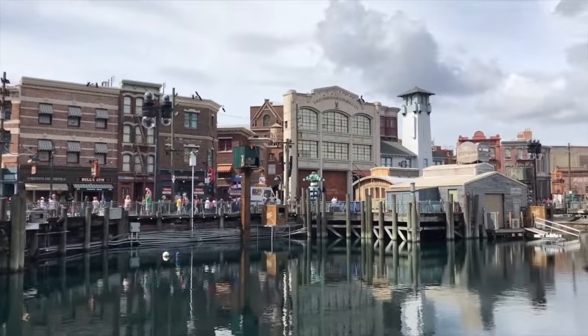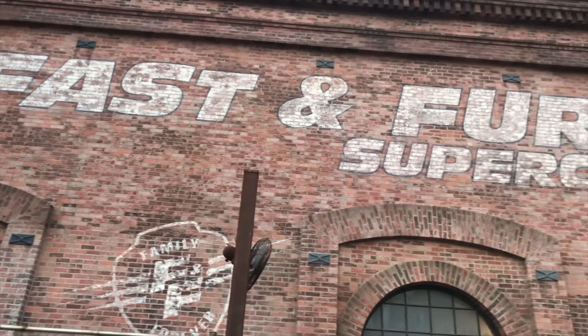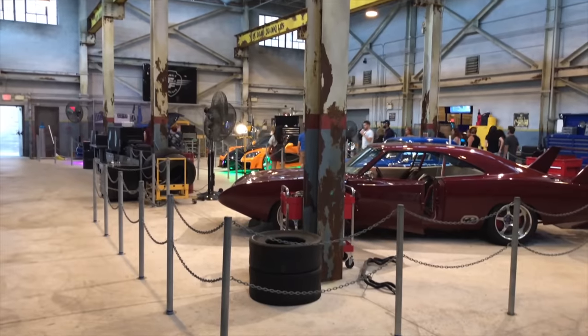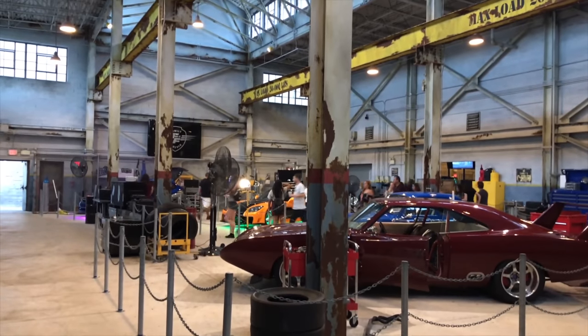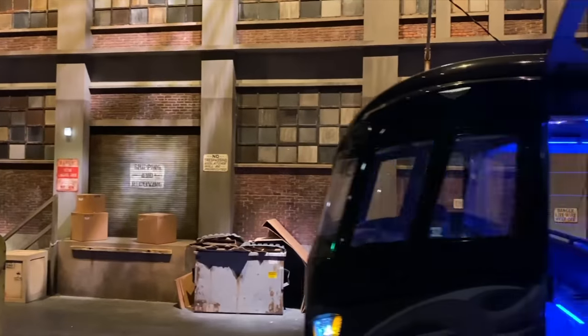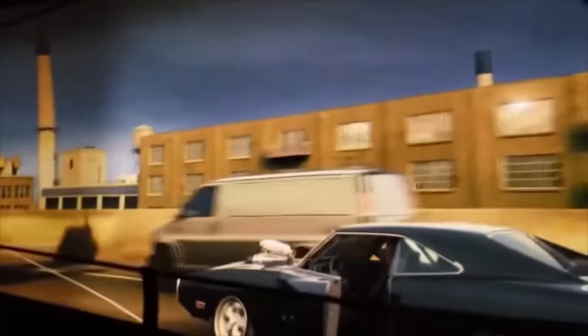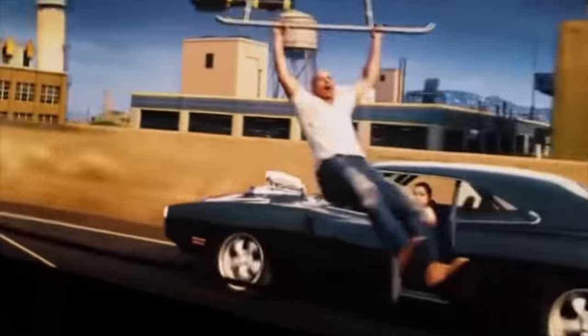We now move on to San Francisco, where you can become one of the family on Fast and Furious Supercharged. The pre-show and queue line sees you enter a garage that features many of the franchise's amazing vehicles. You then climb aboard a party bus as this dark ride takes you on an exciting adventure with all the cast from the Fast and Furious movies.